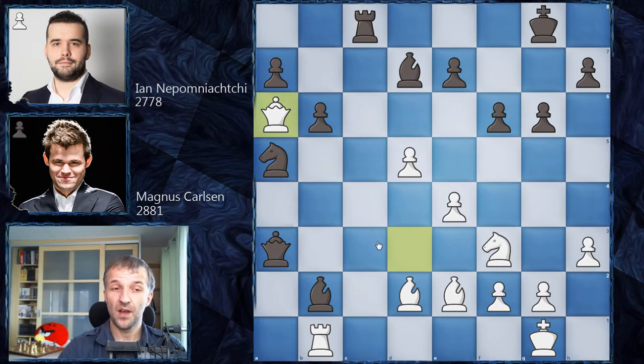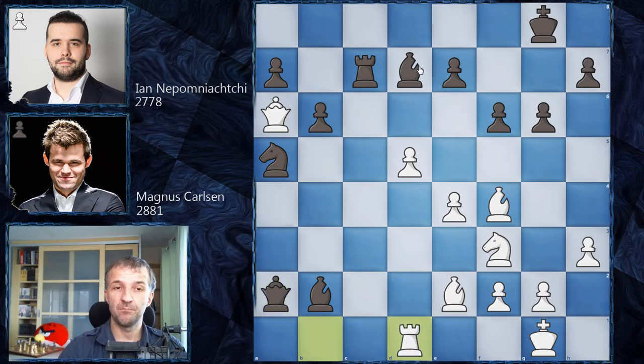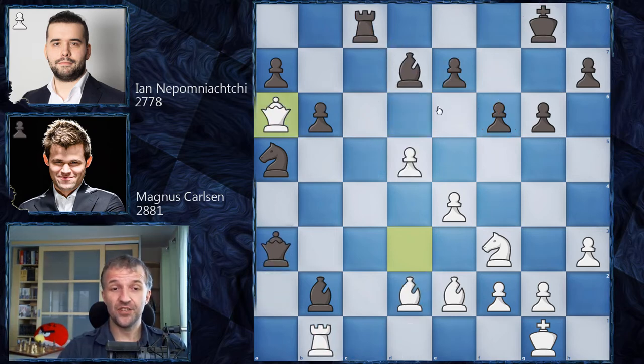What can black play now? Defend the pawn with Rc7 — it doesn't look great, because Bf4 attacks the rook and the rook doesn't have many squares. So Qa2 with attack on the rook would be an option. After Rd1, moving the rook, Bc8 attacks the queen. The queen has to retreat and then the rook can escape. However, white can play d6 and here is the problem. If black plays e5, this pawn will promote with attack on the bishop. So exd6 is forced. Qd6, and now the king is open — this f6 move was very, very dangerous. Nepo definitely doesn't like this variation.